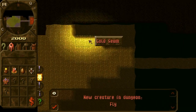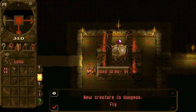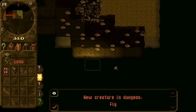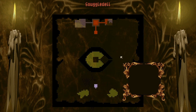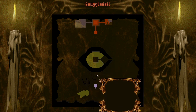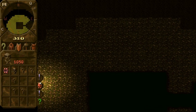I'll try to dig as square a room as possible. Also leave some money so that we can build a treasure room. I'm pretty sure there are some creatures outside, so we don't want to dig to that space immediately.